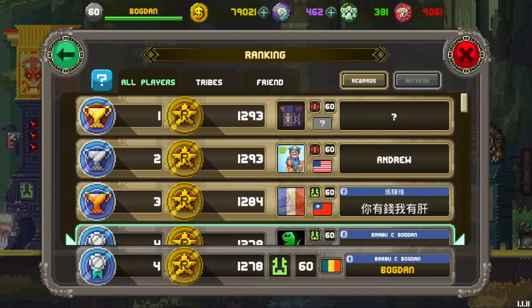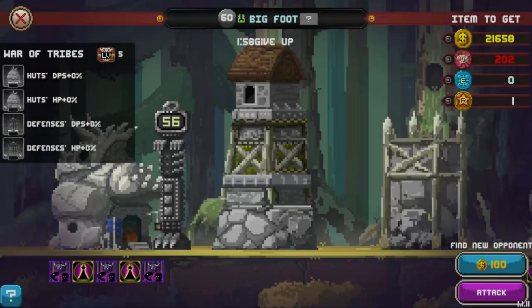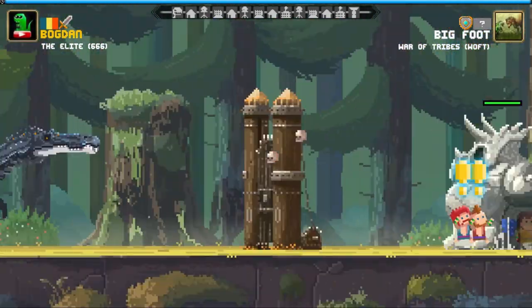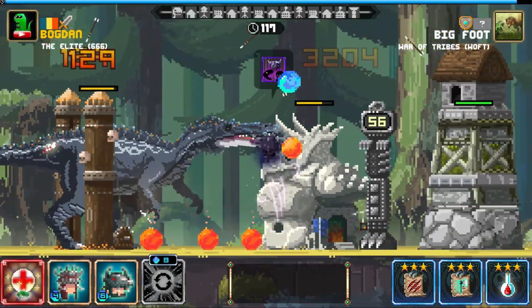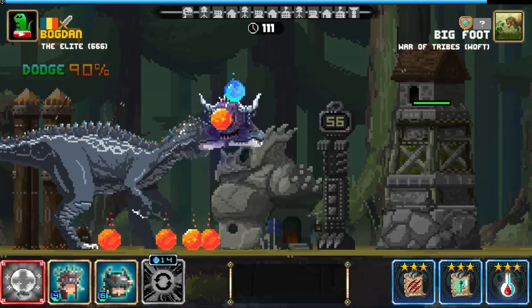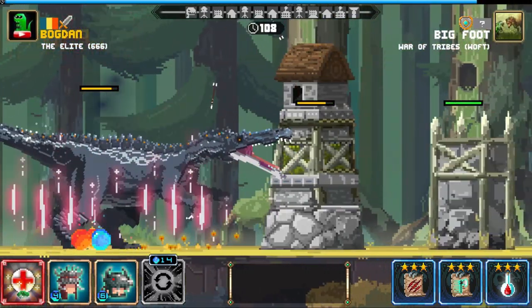Shall we do one more raid? If I defeat some of these guys I can be top one again. Bigfoot, hello buddy — we have great loot on you. The game is almost fixed; I see it works properly now, which I really like. Okay, let's do some raids. I want to collect only two rage orbs — okay, I collected only two.